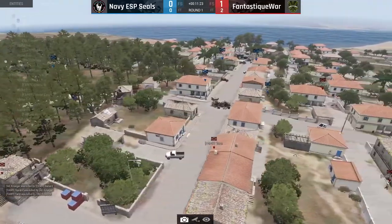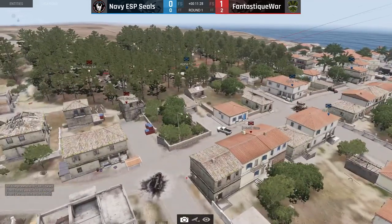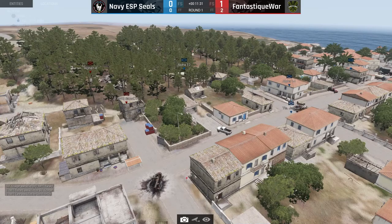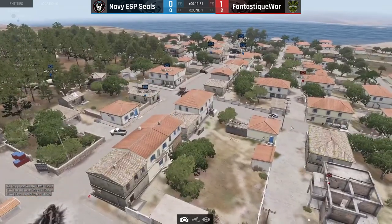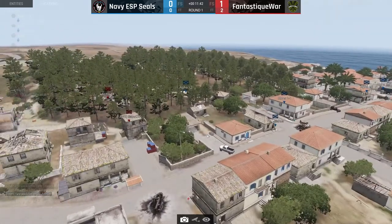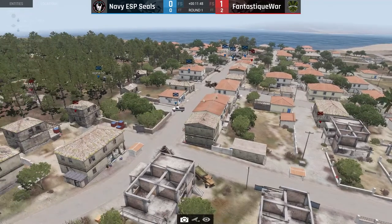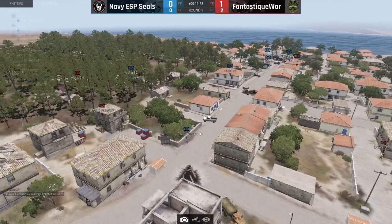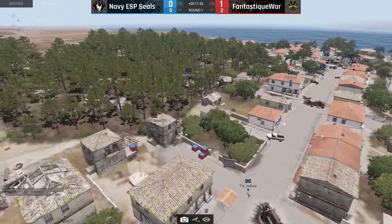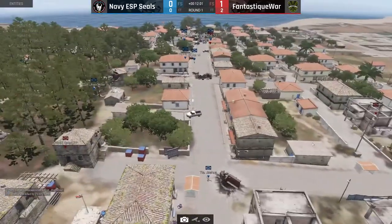Fantastic War a little bit on the back foot. Navy Seals is coming closer, and I don't know what Fantastic War is thinking now — do they want more points or are they holding back? I have the feeling they're playing really passively. What we've all learned is that being passive is not the way to play — we saw that in the last game versus third IB where A and B was really passively not doing anything and finally got punished.